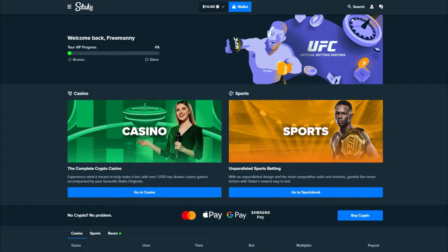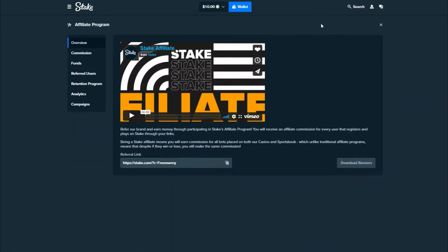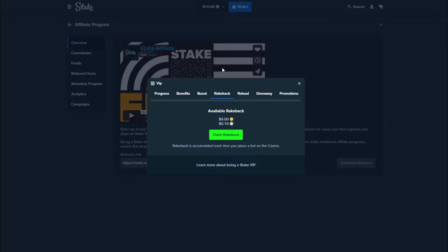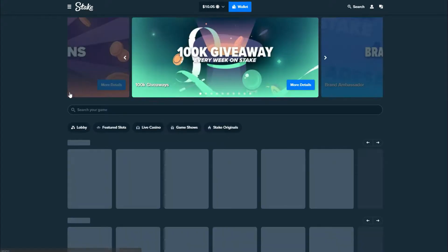Before we get into it, if you guys want to play and gamble your bitcoin, come over to stake.com. They have bitcoin, ether, litecoin, doge, and a couple others — all kinds of fantastic crypto. They have a fantastic support team. If you sign up, make sure you use the code 'FreeManny' — that unlocks the rakeback system without you having to be a VIP, so for every dollar you spend you get 0.1 back. Everybody loves free money, so make sure you use that code.